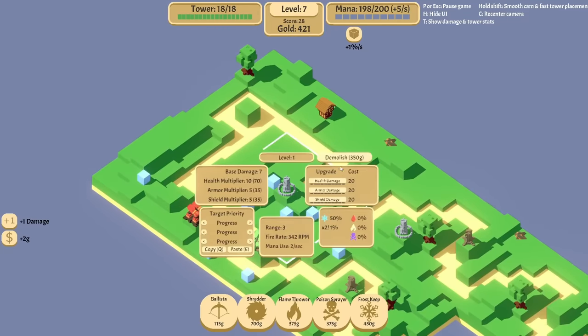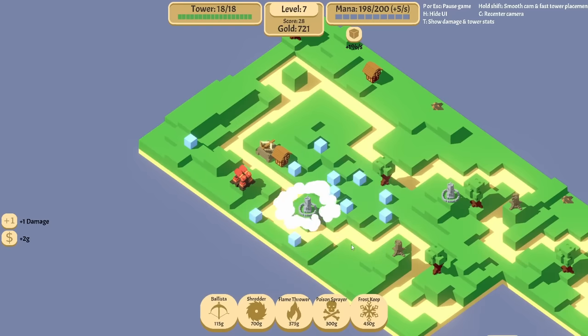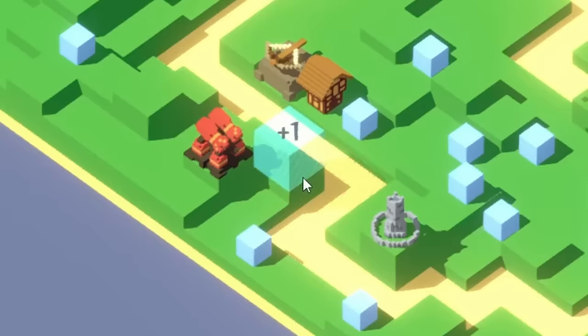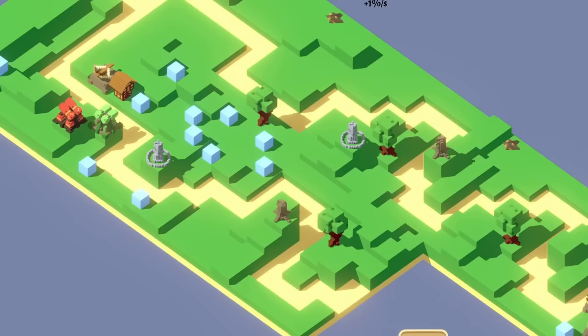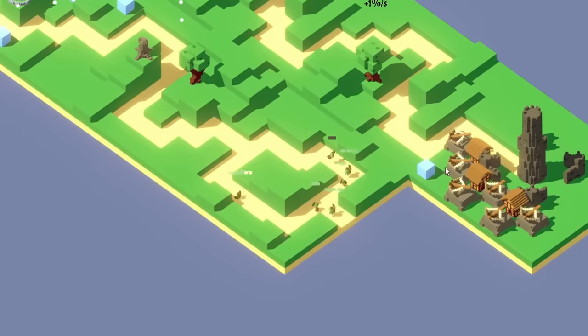That's not gonna work well — it's not high enough. So that is level two, I'm gonna demolish it. We're gonna put a frost keep here, and then I'm gonna put a poison sprayer next to it. Expand — these little ballistas are gonna be able to do the work.